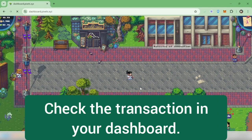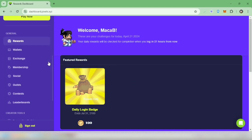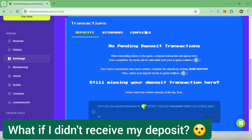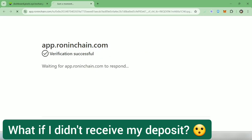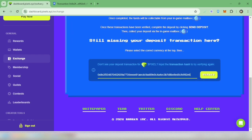Let's go back to the dashboard to check the transaction. Go to Exchange. If you haven't received your deposit, copy the transaction hash under 'Completed' and paste it there. The deposit will appear and you can send it to the game.